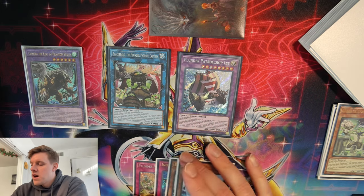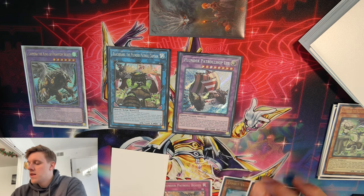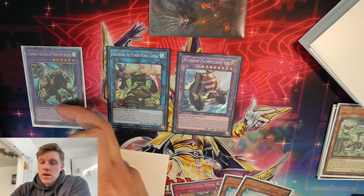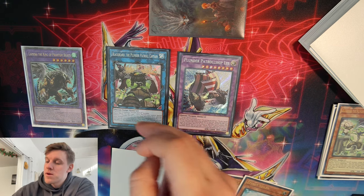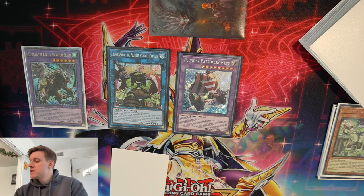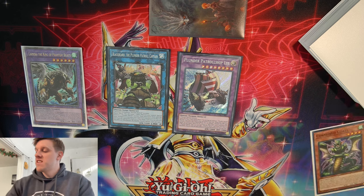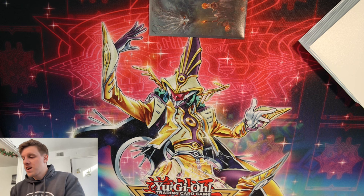Now we have two Veilers and Imperm as interruptions, and Lis can summon back the Blackbeard. I'm going to keep Booty in hand because we do need a Plunder name in hand for Lis to be live — I don't want to risk drawing off Blackbeard and it not being a Plunder card. We set the Chimera Fusion for Guardian Chimera access and set the Imperm. End board: two Veilers, Imperm, Chimera Fusion, Coattle and Mirror Sword Knight engraved, Lis negate, and Blackbeard interruption coming. When Blackbeard draws, it'll be a Shipyard.